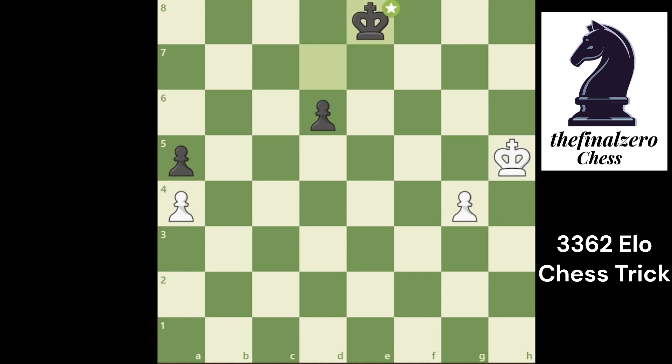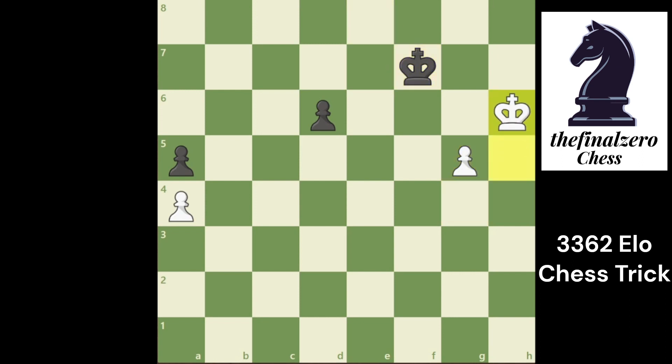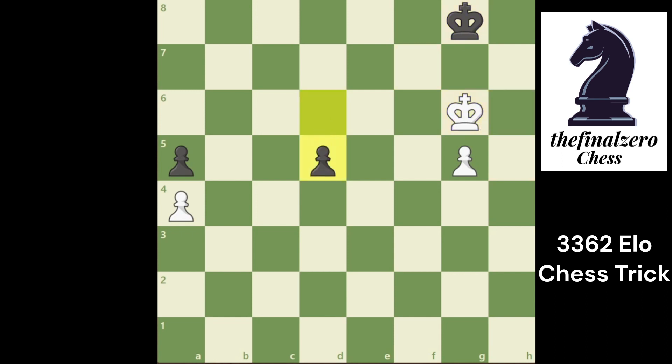If you play g5, black plays King f7. You play King h6 to promote the pawn, black plays King g8. You take the opposition and start to push the d-pawn to d5. You go to attack this pawn and maybe try to promote the a-file pawn.